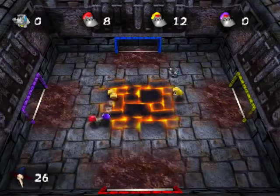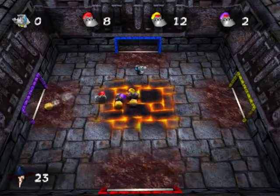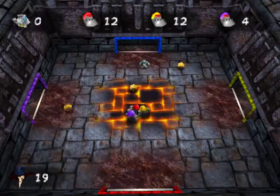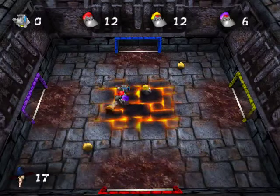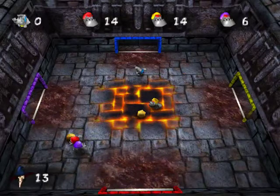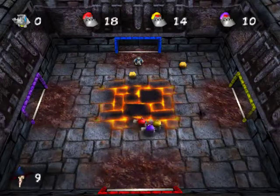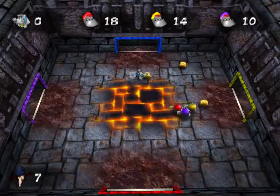Get any balls that are close to your goal. Yes! Awesome. Just do whatever you can to keep them away from your goal. Don't be afraid to charge them — it can get them away from the ball. So, basically, you want to get the yellow balls in their goals, because it's whoever has the lowest amount.